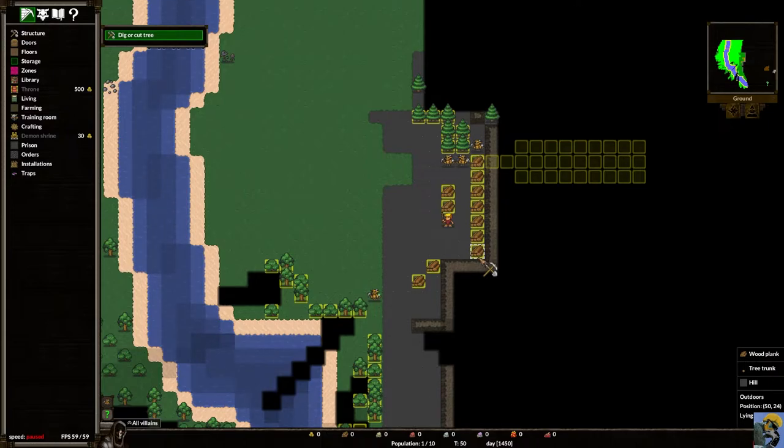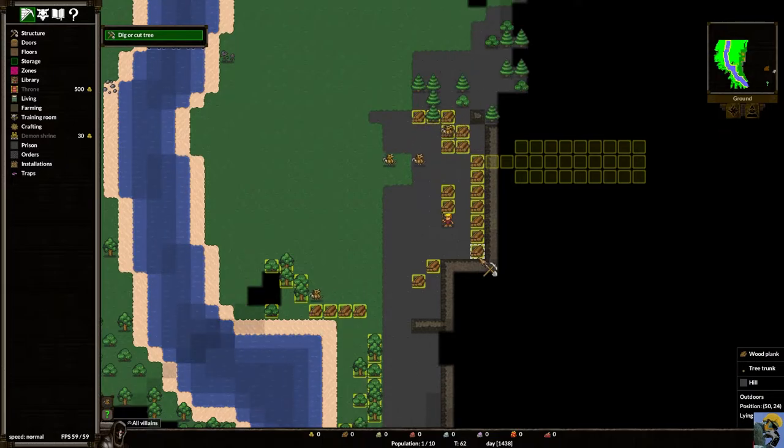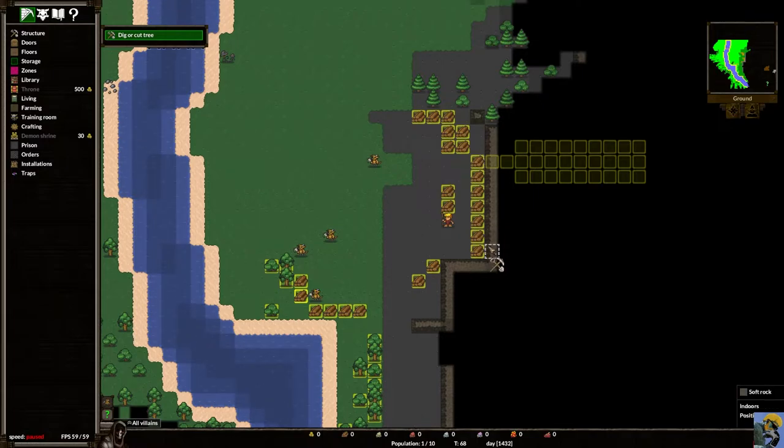We're digging out a base and collecting resources to build things. However, true to Dwarf Fortress or Rimworld style, even though we've chopped down all these trees, the wooden planks aren't showing up in our ribbon because they don't belong to a stockpile yet. So we immediately want to build a stockpile.